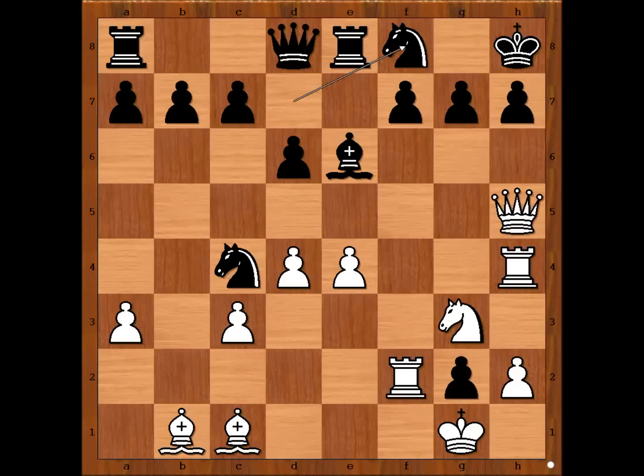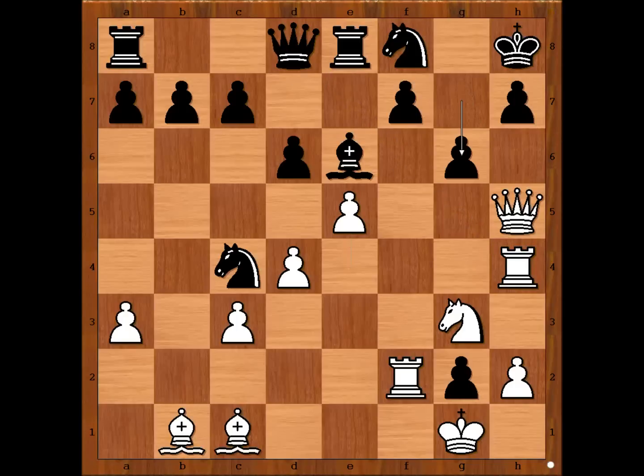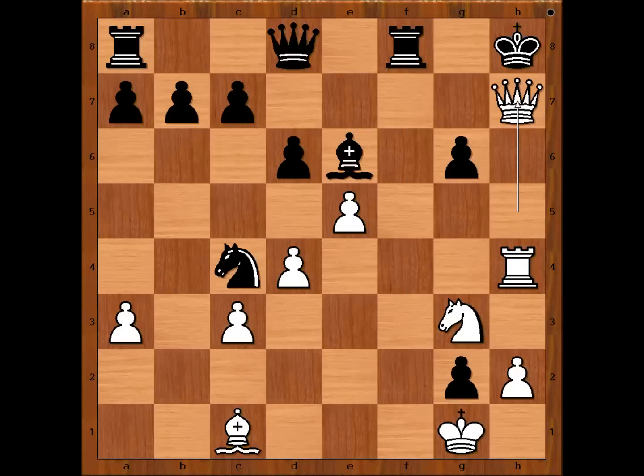What did you find? Taimano played e5, unleashing his light-square bishop. Black's position is lost. After lots of hard thinking, Vogelmann played queen takes on h4. He considered g6 but did not like this move because of the continuation: bishop takes on g6, pawn takes bishop, and now rook takes knight check, removing the defender of the h7 pawn. After rook takes rook, queen takes on h7 — checkmate.